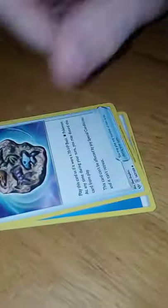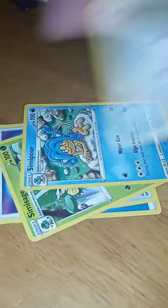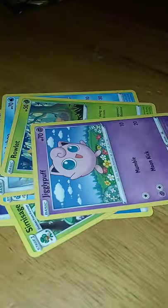Water Energy, Rare Fossil, Simi Sage, Simi Poor, Aaron, Kubichu, Roll it, Jigglypuff, Diglett, Vareep, and a Hydrogon.